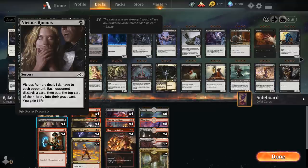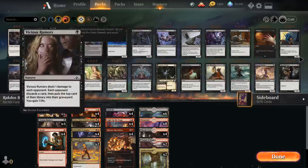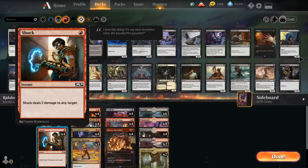I was even playing the new Fruit of Tiserys at some point instead of Vicious Rumors, since later in the game we can escape it to maybe burn the opponent out. But the graveyard was already pretty taxed by Kroxa, so instead I went with Vicious Rumors, which at least still trades for a card in the opponent's hand in the early turns.